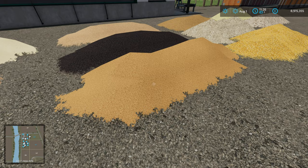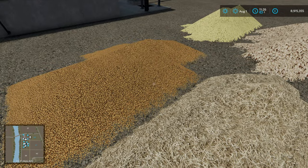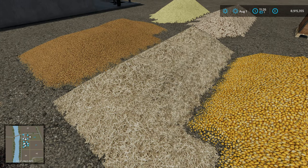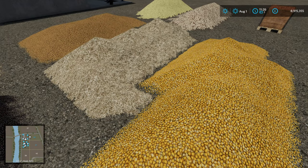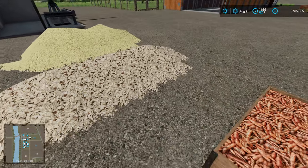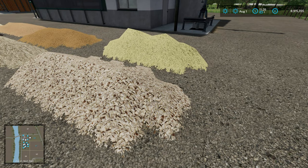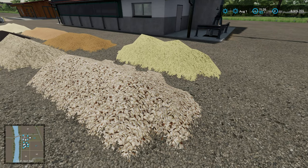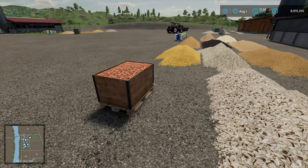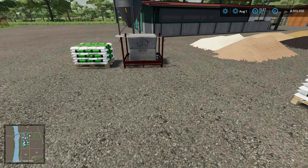Then we have energy food, which is either wheat beet pulp — which again you need to buy at the moment — or maize. The last group, moisture food, is either potato cut or sugar beet cut, which you can make using the front loader bucket that you can shred with, or carrots, which you would need to buy.